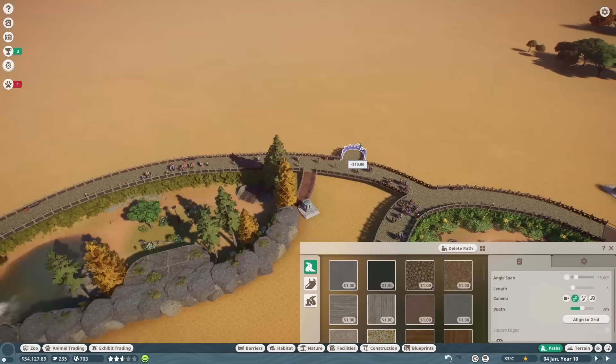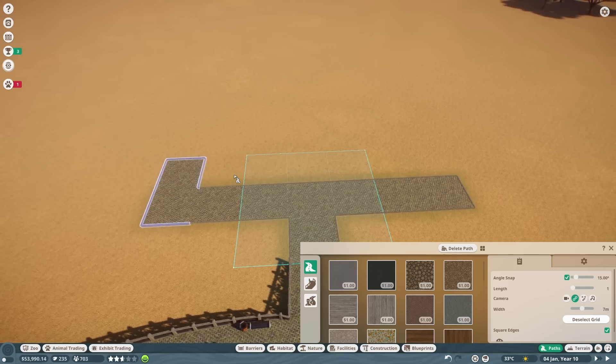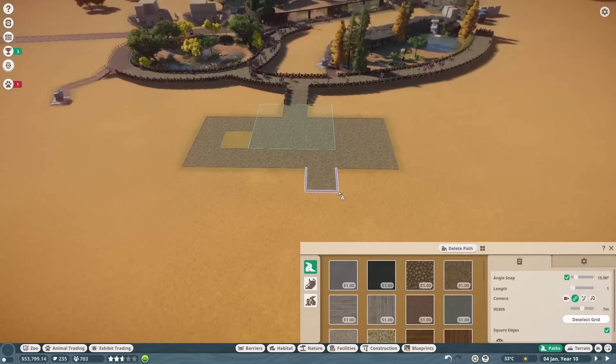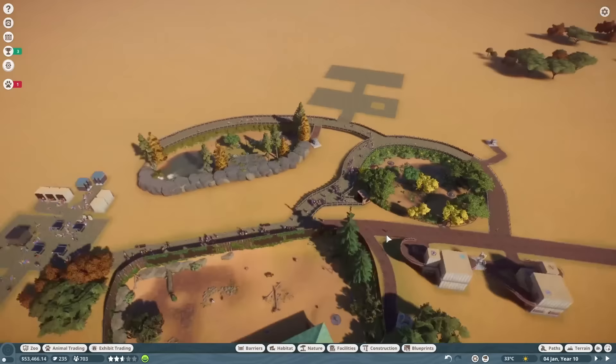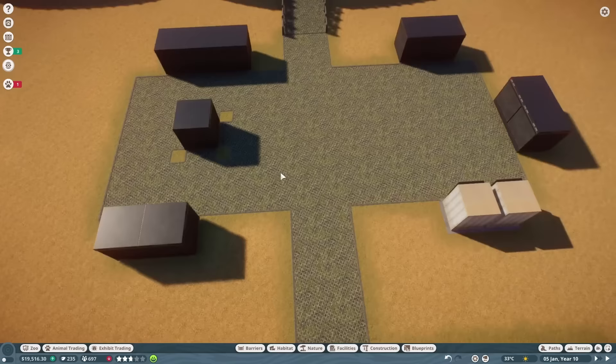I won't lie — I had no idea what I was doing. Well, that's kind of a lie. I had the basic concept in my head of how it was going to be put together, but I've never tried making something like this in Planet Zoo before, so it was a lot of throwing stuff together and making it work. I started with making the basic foundation, along with setting up the shopping area that would sit just outside the reptile house. But that's a completely different work zone in my plan, so I didn't end up setting that up quite yet. I did set up a souvenir shop and an information center before adding all the exhibits I wanted — 10 in total.